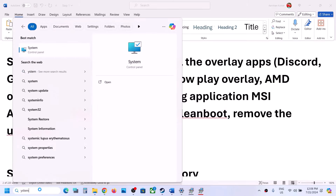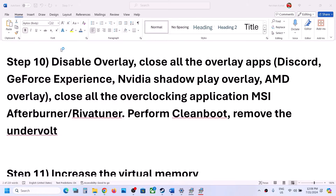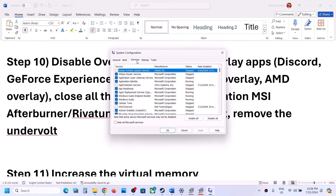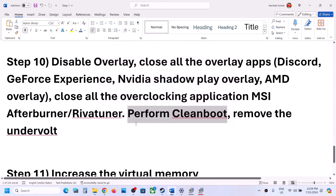The next step is to perform a clean boot. Type 'System Configuration' in the Windows search box and open it. Go to the Services tab, put a check on 'Hide All Microsoft Services,' and then click Disable All. Click Apply, click OK — you will see a restart option. Restart your computer, then launch the game. Also, if you have undervolted your computer, remove the undervolt and check.